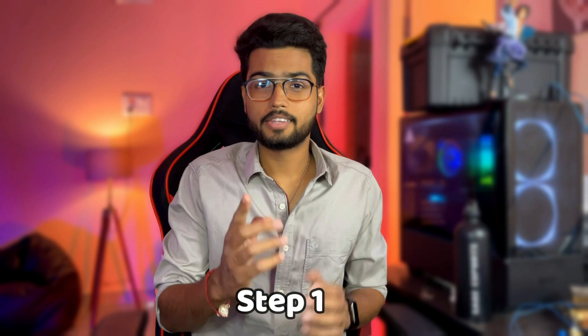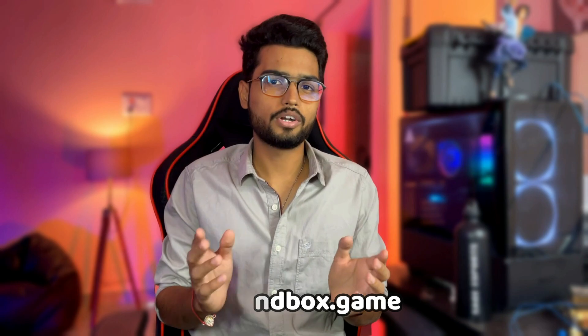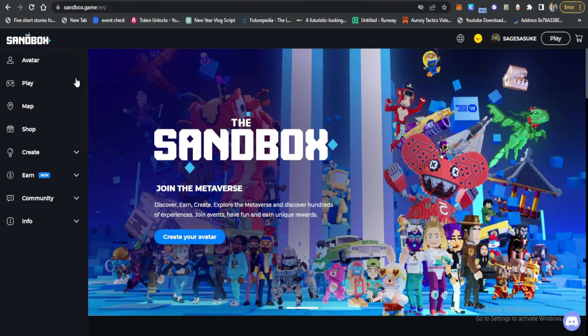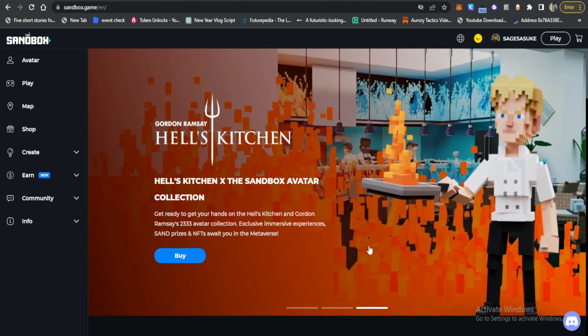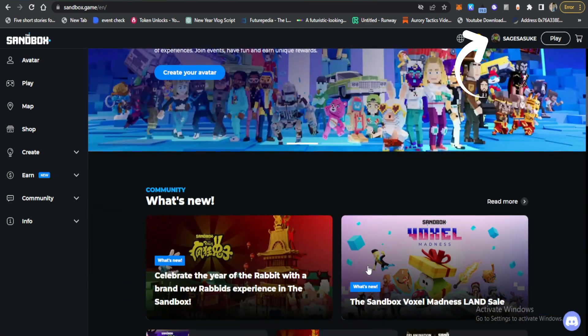Step 1 is to reach the right place. Sandbox's official website is www.sandbox.game. Step 2: Now you are on the homepage — everything will come slowly to understand. But before that, you can create your account.